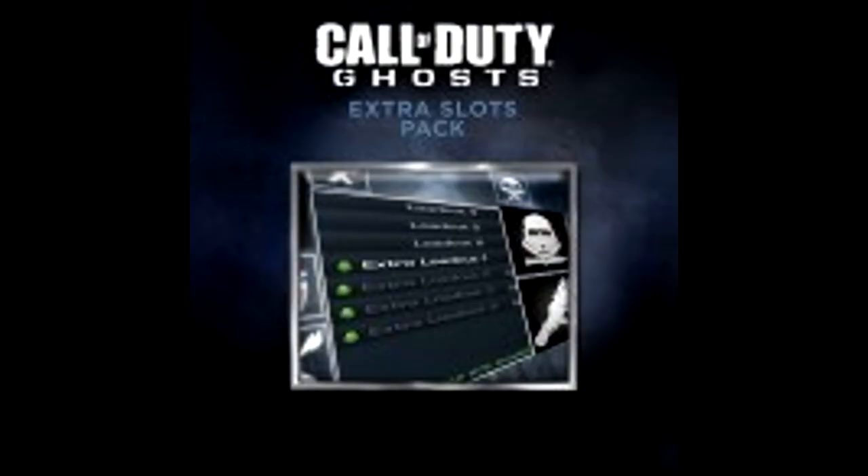There is the Extra Slots Pack, which works a bit like the Call of Duty Black Ops 2 one. You get to have loadouts 6 to 10 for each character on Call of Duty Ghosts, each of your unlocked characters, so you get an extra 5 weapon slots.